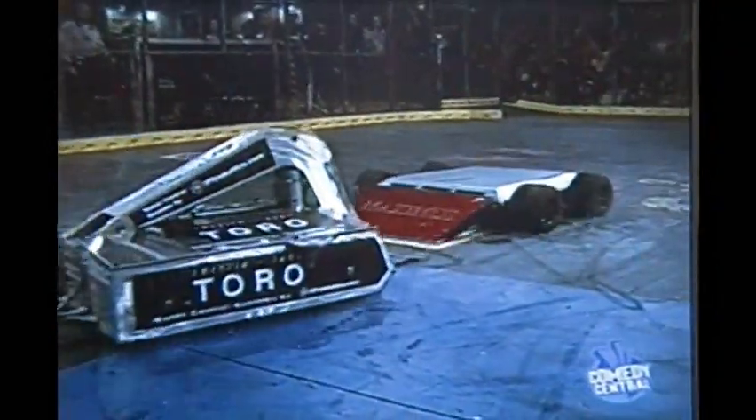Maximus absolutely dependent on his maneuverability to stay away from that deadly flipping arm. And he is maneuverable — moving about the battle box floor, showing some excellent speed and evasive action. Takes a shot from a kill toss, but saved from Toro's deadly flipping arm. Look out!